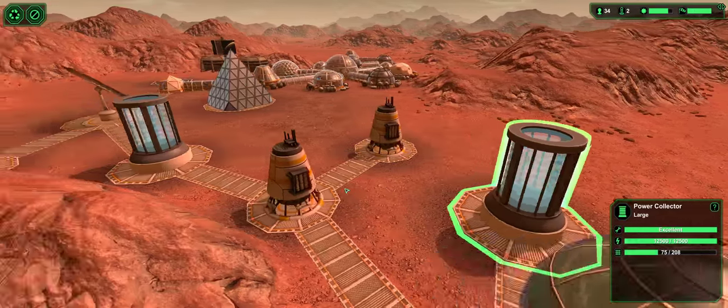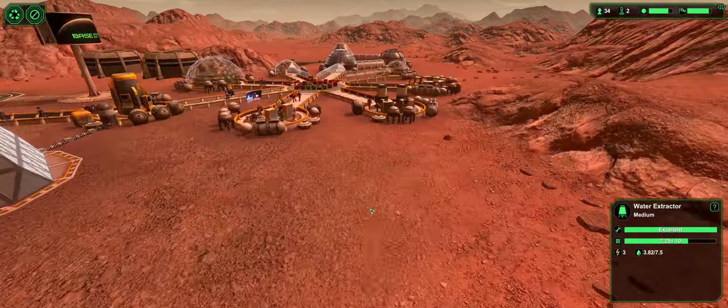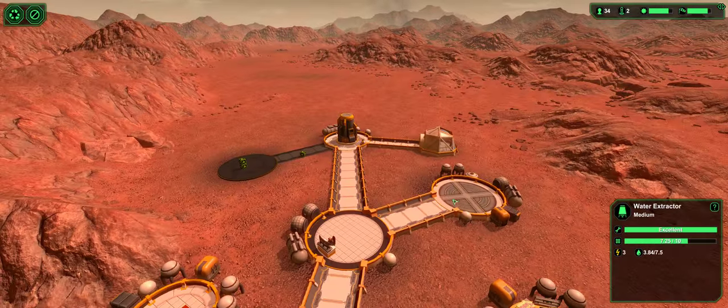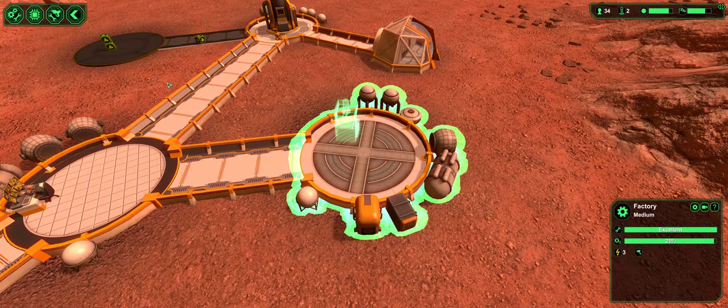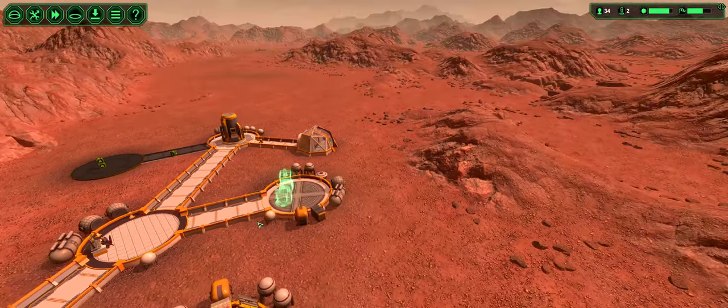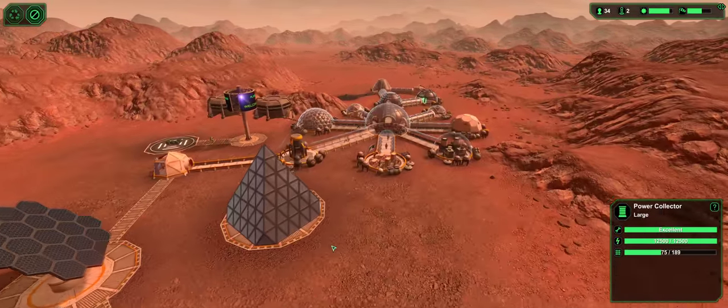We have power, we have water, and we're building stuff for the old factory. We need Spurries' workshop — we're gonna need that, and they might have semiconductors. We're gonna need those. That's gonna help us with maintaining electrical things and stuff.